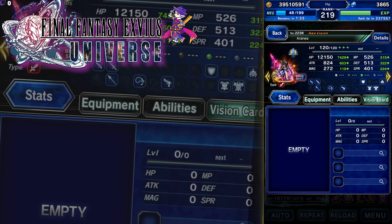I believe light elemental doesn't do anything to her, but let's try ice that way — it splits the damage down to half. All right, so let's just hit some basic attacks.